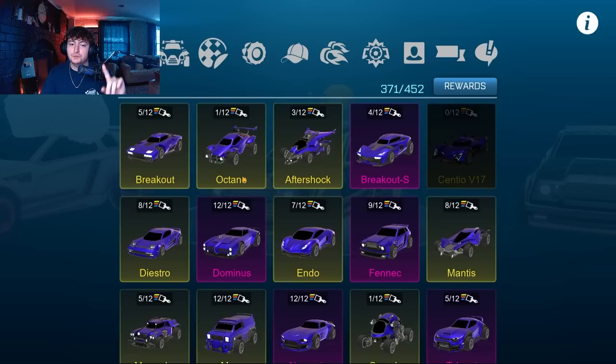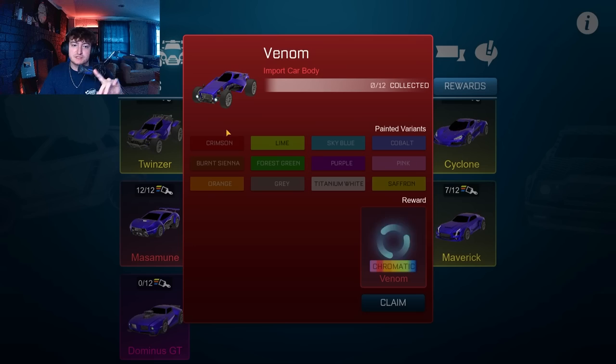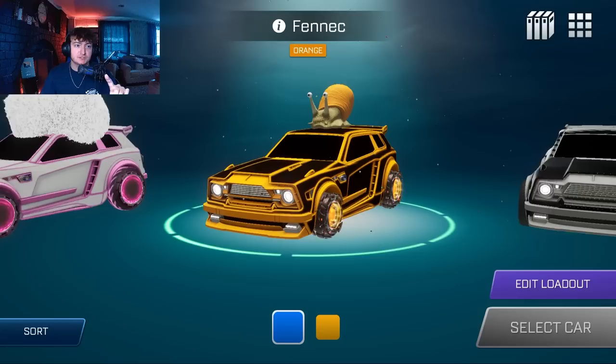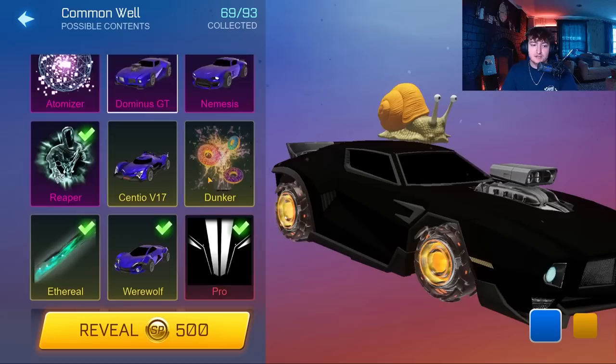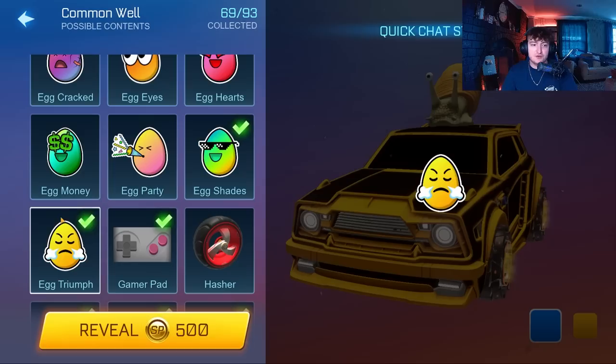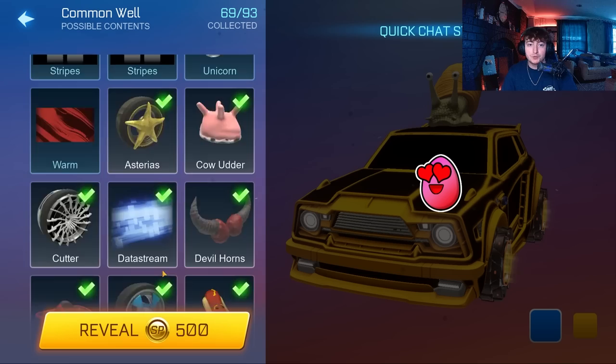The other thing you'll notice about this update is that it will show you all the items in the game. If an item is blurred out or darkened, that means you haven't obtained any color of it yet. What's also new is a mystery item — if we go into the shop and click on it, we can now get the Dom GT, the Sentio, the Venom, Helios, and a whole bunch of different things.